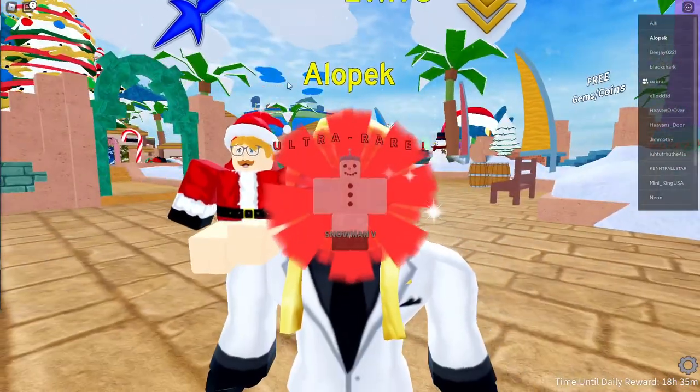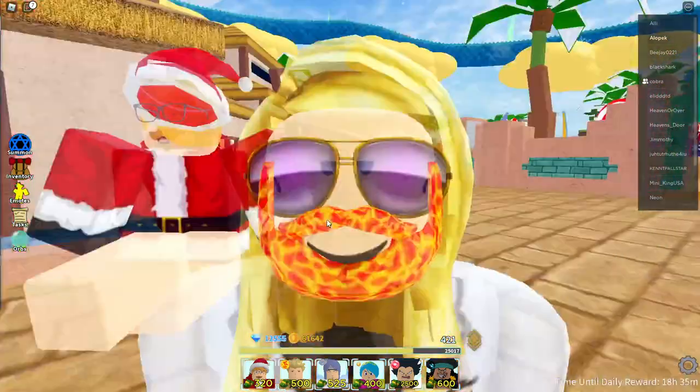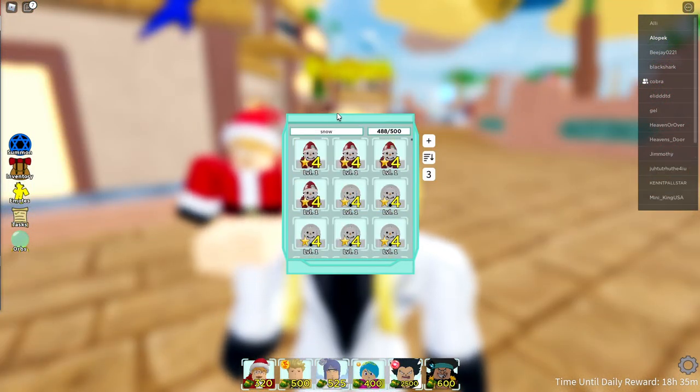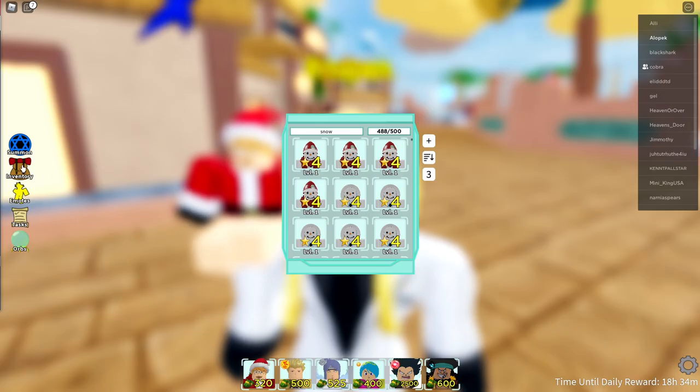We're back with another banger. We just got that snowman guys. I'm about to show you the fastest way to get tons and tons of presents - the update literally just dropped. Look how many snowmen we have already - one, two, three, four - we have 12 snowmen already guys, that is crazy.